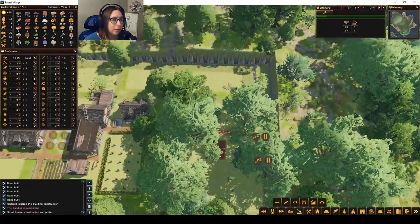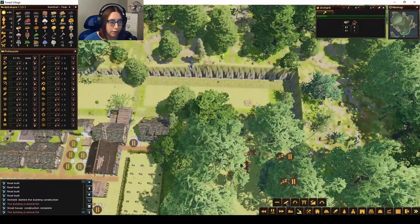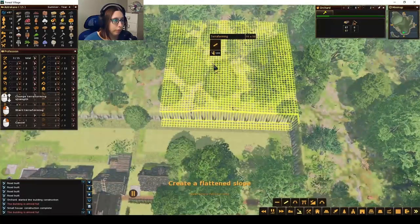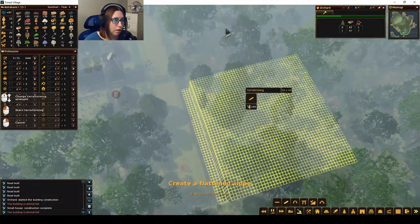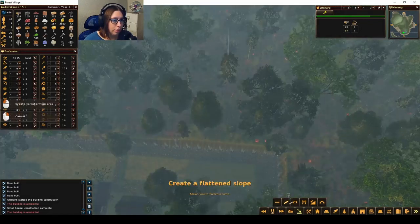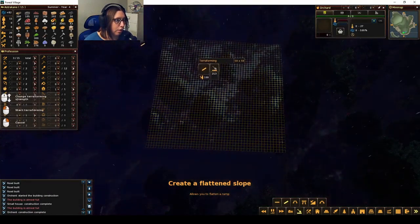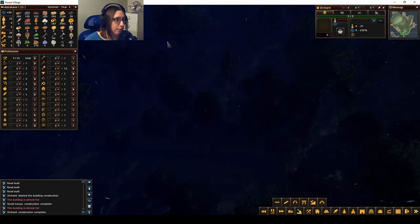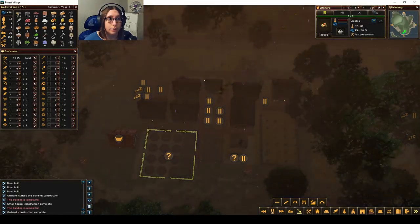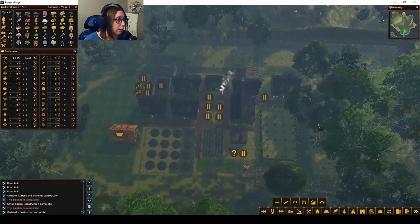I'm going to turn them off of cutting down trees because I feel like they're already doing a lot. Let's flatten this stuff out a little bit. I'll do flatten with slope — I'm going to do as big as I can and then flatten to a slope like that. That should work, hopefully. And that's done. Let's put apples in the orchard and have somebody go in there — I really only need one person at least until harvest comes around, so I'm just going to have them plant some trees.